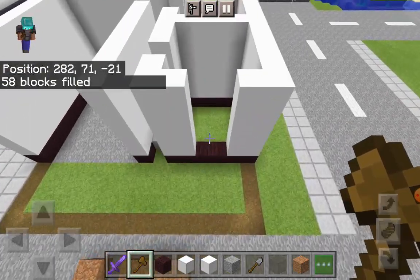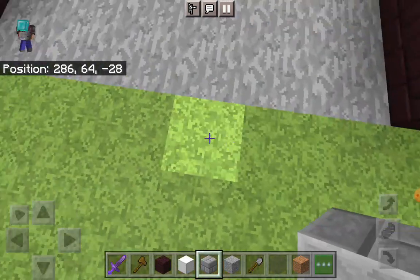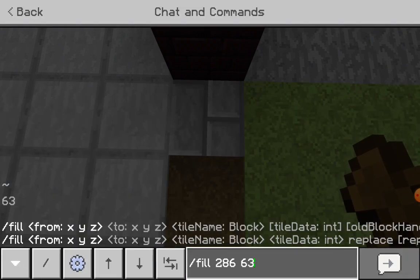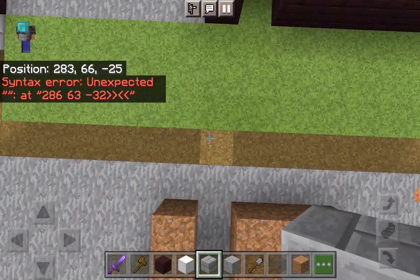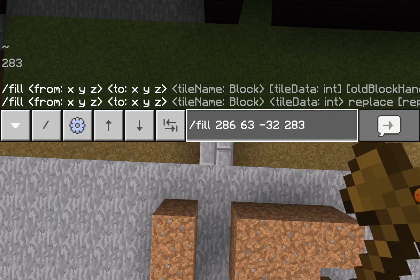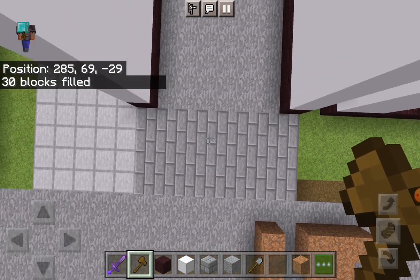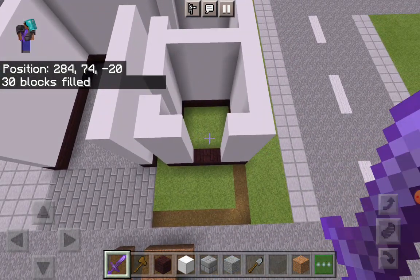Once you've done that, take out some stone brick. You're going to want to fill in this whole entire area at the front over here. You want to fill this whole entire front part in with stone brick.